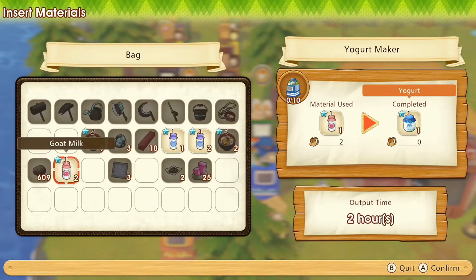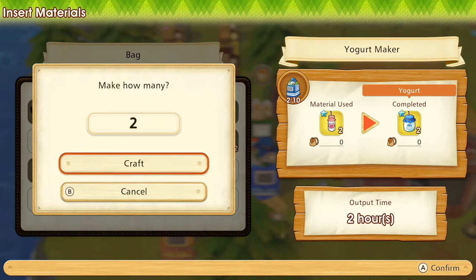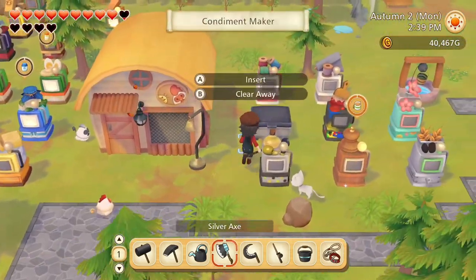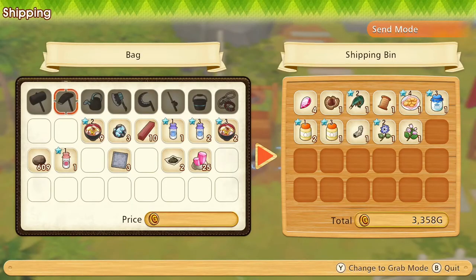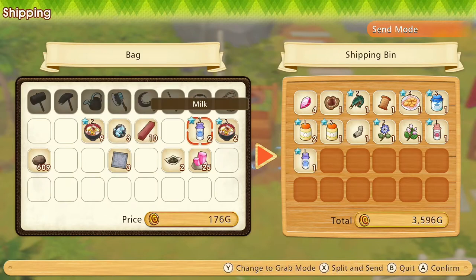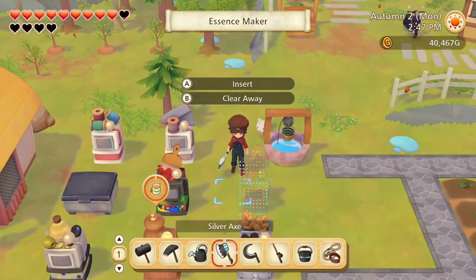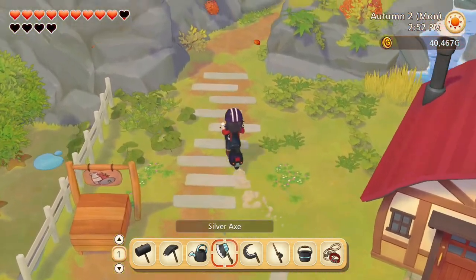Just ordinary yogurt even though it's goat milk. Well, let's make one into yogurt and sell the other. Oh, that's just ordinary milk even though it's from a brown cow. Let's go see about that town hall bulletin board.